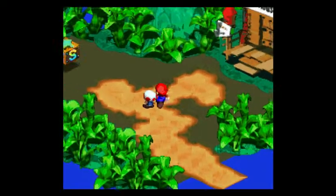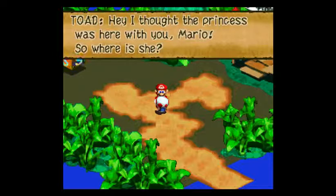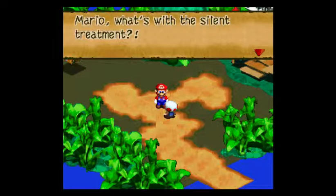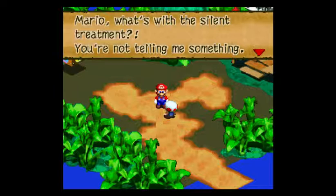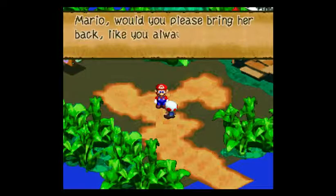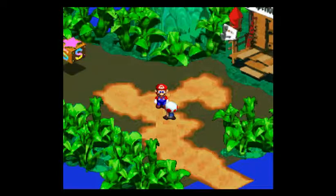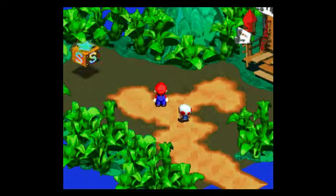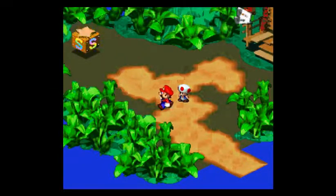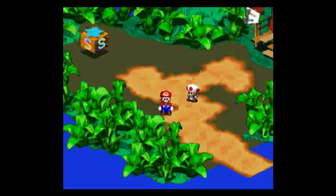I thought the princess was here with you, Mario. So where is she? You don't wanna know. What's with the silent treatment? You're not telling me something. Is it Bowser again? Wait — it's Bowser again, isn't it? Oh no, here we go again. Mario, would you please bring her back like you always do? Again — this has happened before. I'm not aware of this.